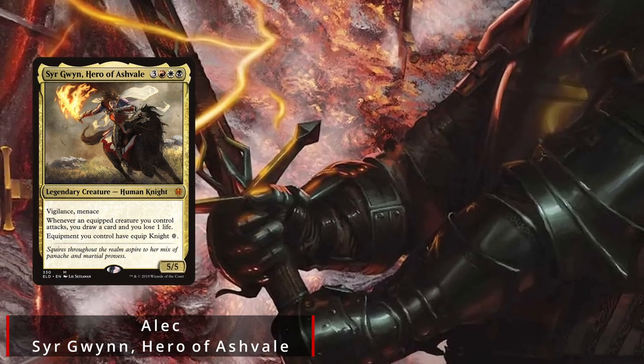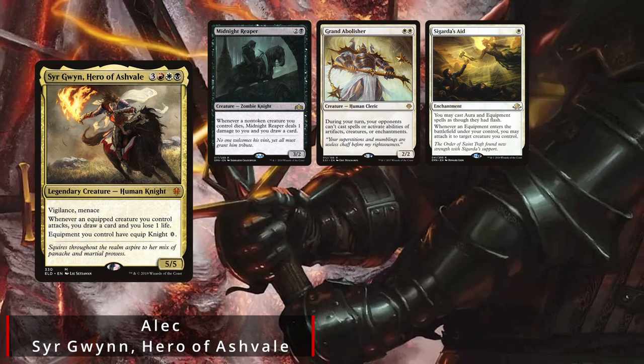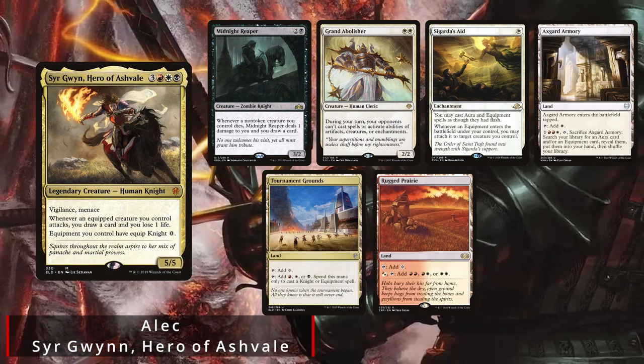He chooses to start with a Midnight Reaper, Grand Abolisher, Seagarda's Aid, Axegard Armory, Tournament Grounds, Rugged Prairie, and a Sacred Foundry.